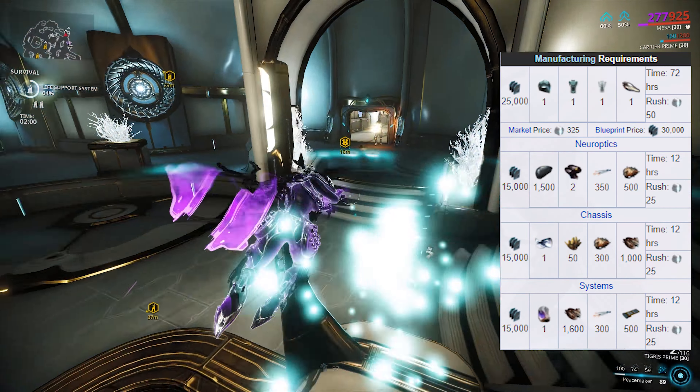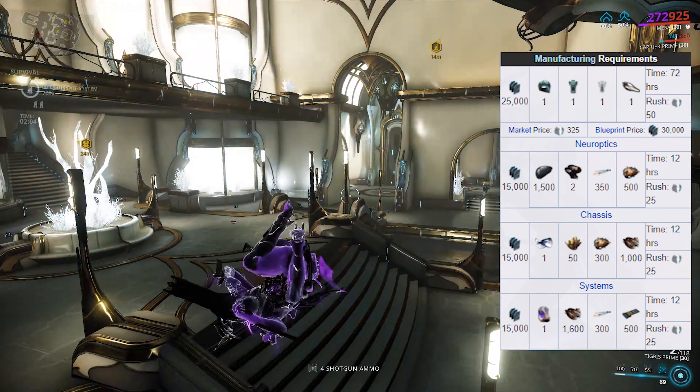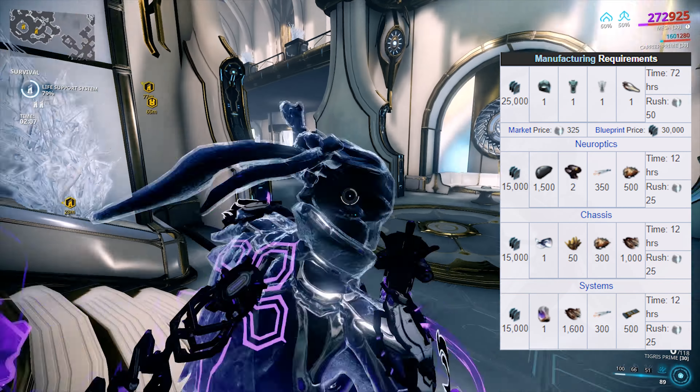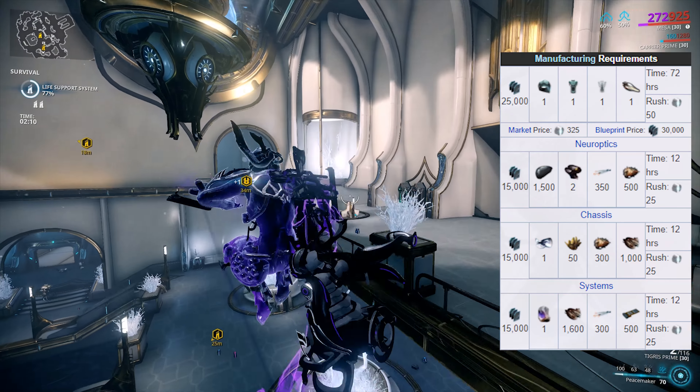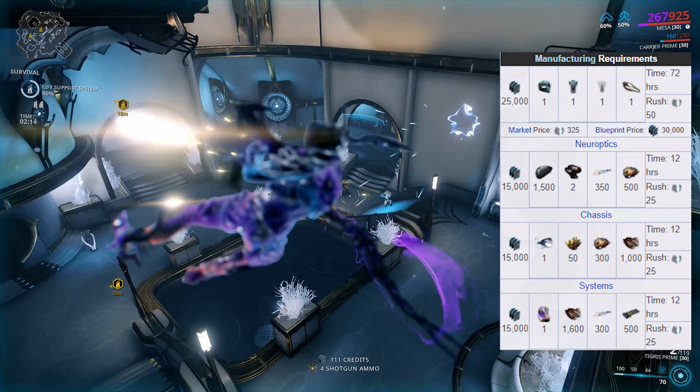To craft Mesa, you're going to need 100,000 credits including the blueprint costs, 2,600 nanospores, 1,500 alloy plates, 800 plastids, 650 polymer bundles, 500 circuits, 50 oxium, 2 neural sensors, 1 morphic, 1 argon crystal, and finally 1 Orokin cell.